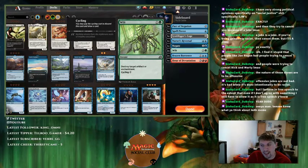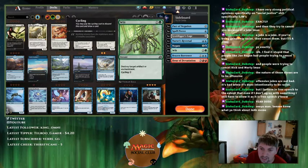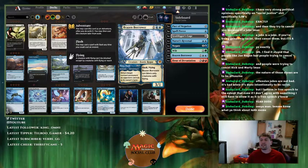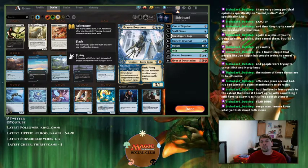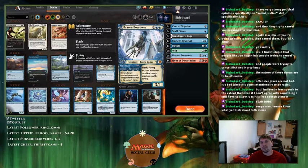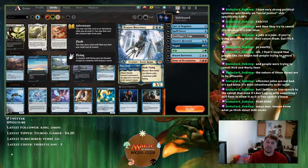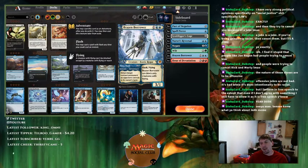Wilt is in the sideboard because I was playing against a control deck running enchantment-based removal like Cast Down and Ixalan's Binding, and against a Cycling deck with Sarcophagus, Drake Haven, and other artifact/enchantment stuff I couldn't deal with. Brazen Borrower is your secondary option against Regisaur — there aren't many good green or red removal spells for it. When they play Regisaur, you use Brazen Borrower to let the trigger resolve, then bounce it — they still discard, can't attack you, and it's basically a time walk.